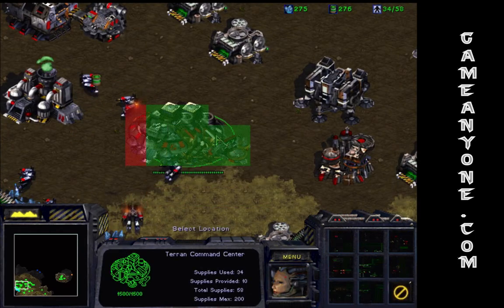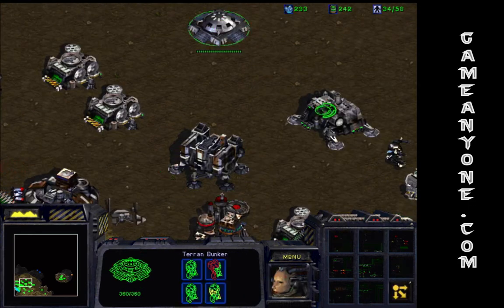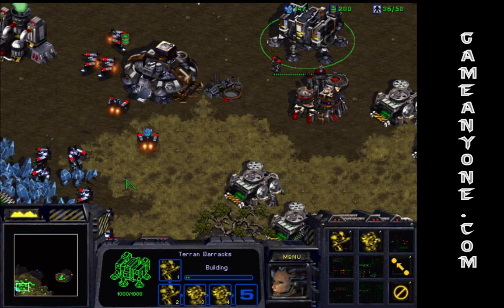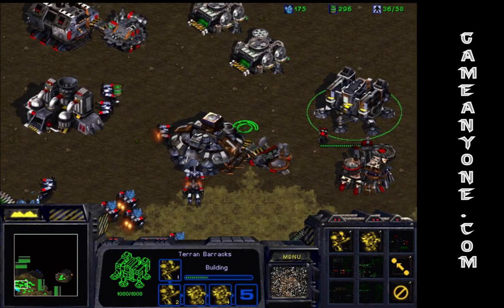It's really nice. We're going to get a commsat station since it will prove useful. Let's make some more marines. Marines plus goliaths is a pretty effective combination, although marines and firebats I find to be a bit more effective. Firebats and goliaths together are just too specialized, but the mixture of all three is best.